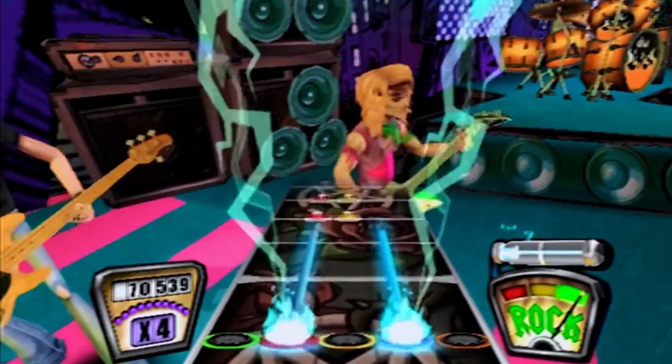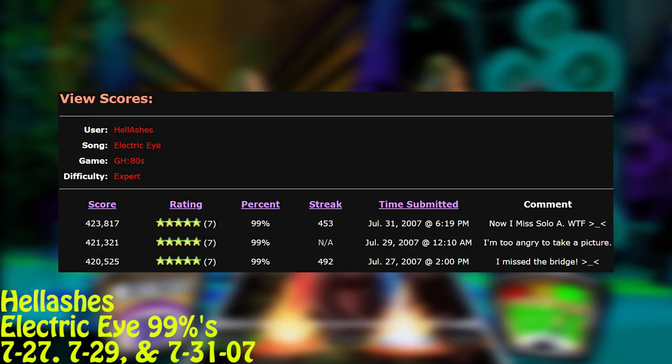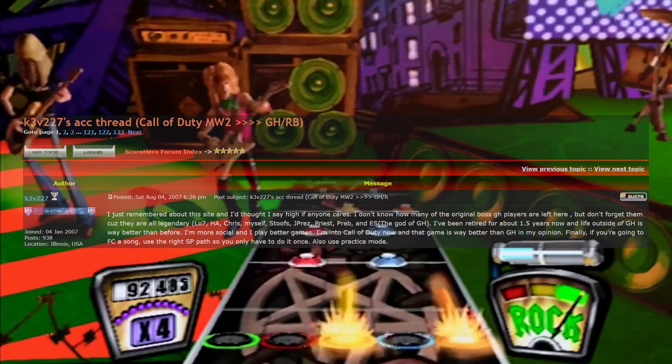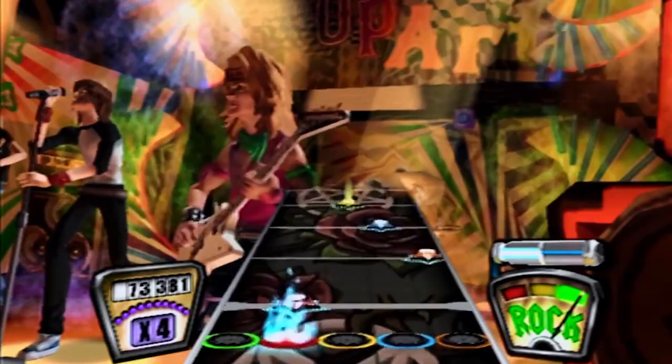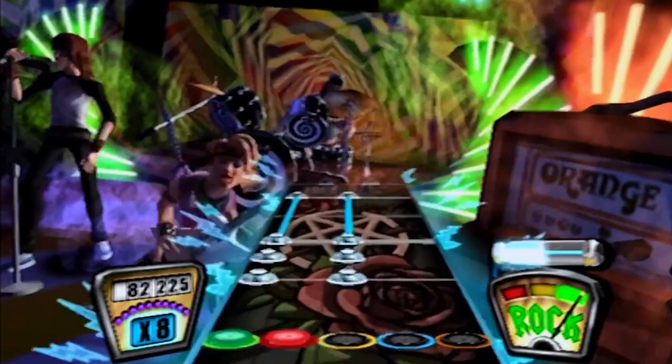Hell Ashes had also documented multiple 99% runs around this time, with three separate 99% attempts all missing in various places. But another player decided to create their own dedicated accomplishments thread on Score Hero, and kicked it off with an instant bang by FC'ing Electric Eye on August 4th, 2007. Now at only two songs left, and given how fast the community had FC'd everything thus far — even charts incorporating fairly underused mechanics — how much more difficult could things really get?